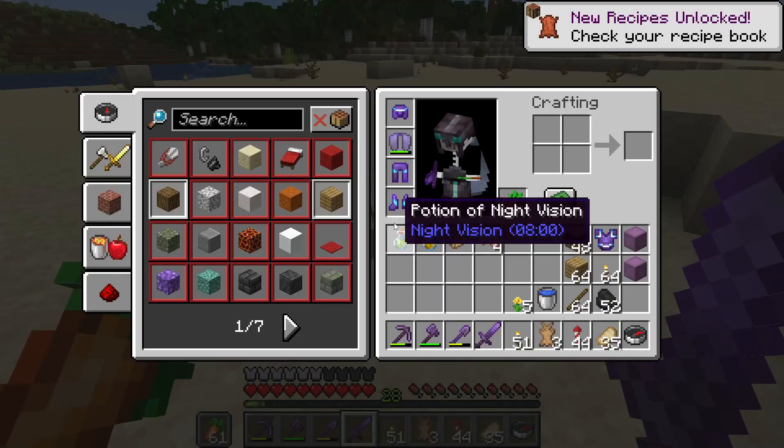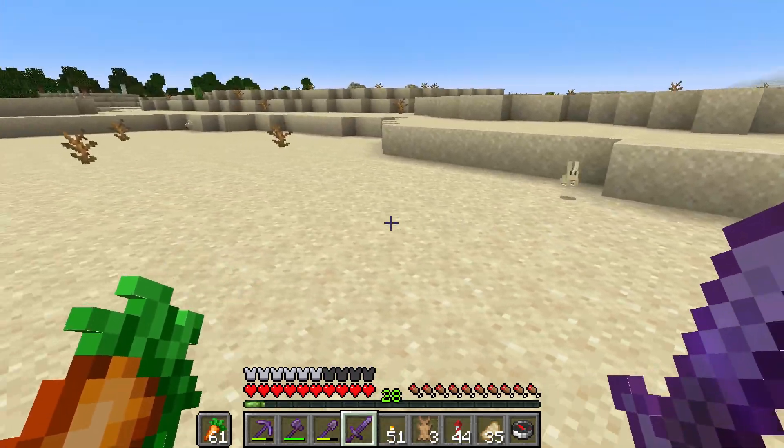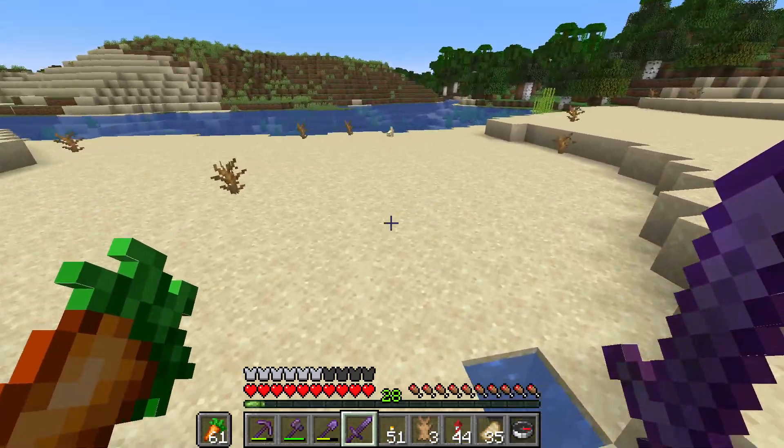If you hold a carrot in your off hand and a sword in your main hand, the bunnies will not run away — they will walk towards you, and then you kill them.